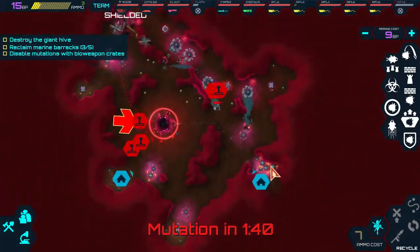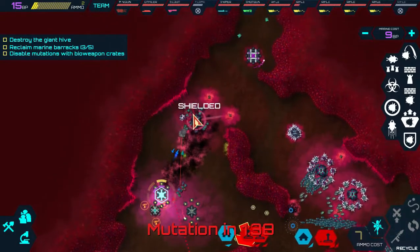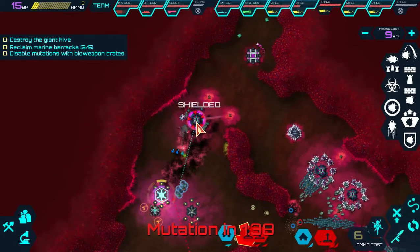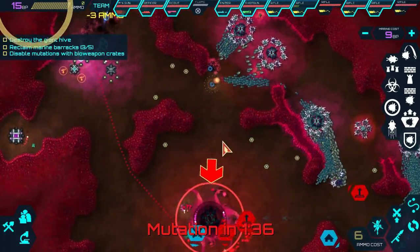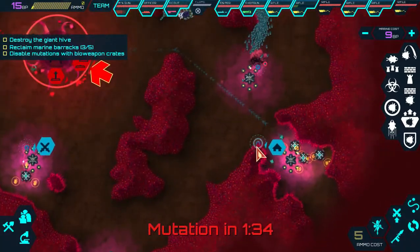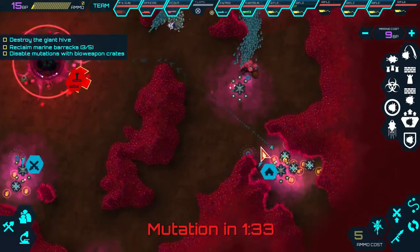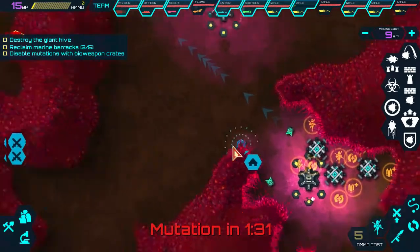Mutation counter attack - basically need one more mutation and then that should be the achievement for us. We just need to put one of those pod things into the main base. That minefield is a really good investment - it's basically saved two bases.